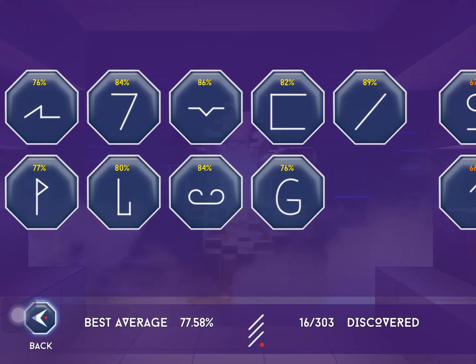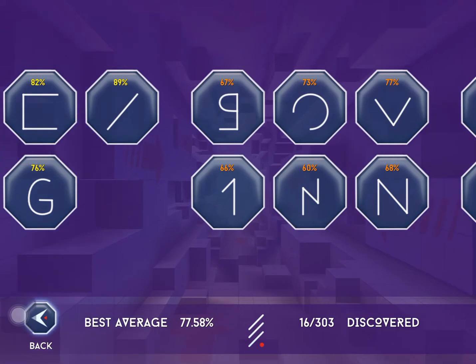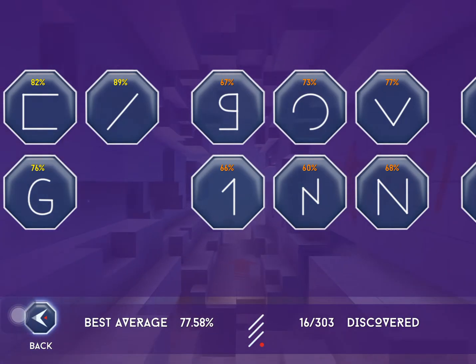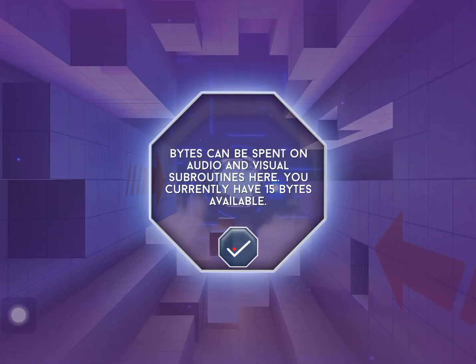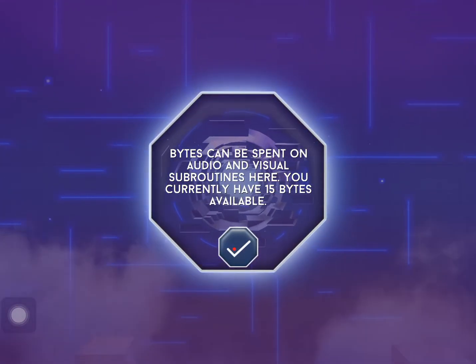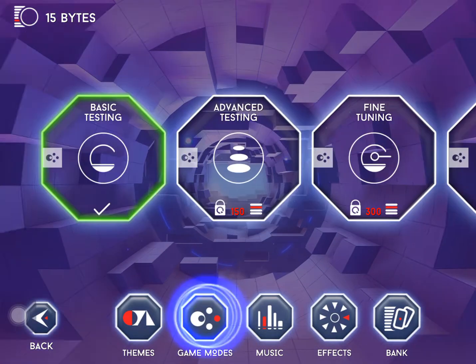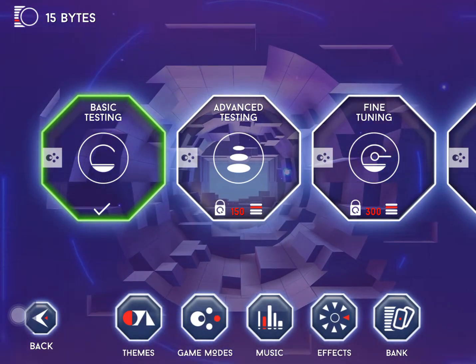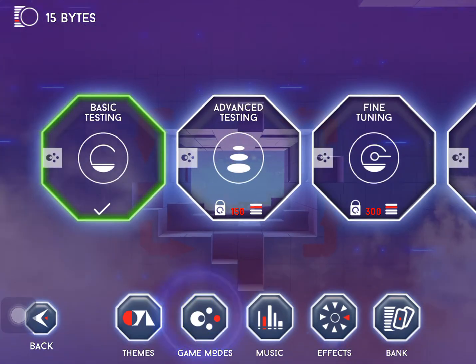If I match like a hundred percent, it's the best. Interesting statistics. What's in the shop? Bytes can be spent on audio and visual subroutines here. You currently have 15 bytes available, and I can get other cyberspace themes and unlock other testing modes.